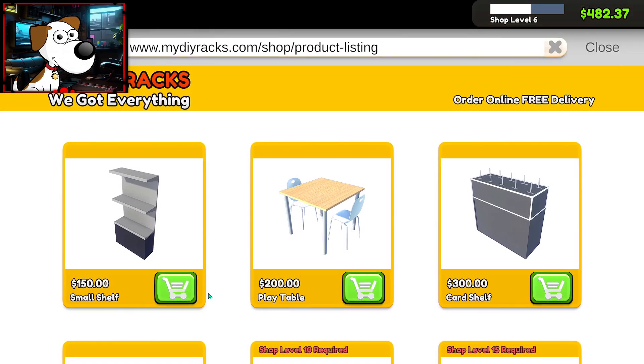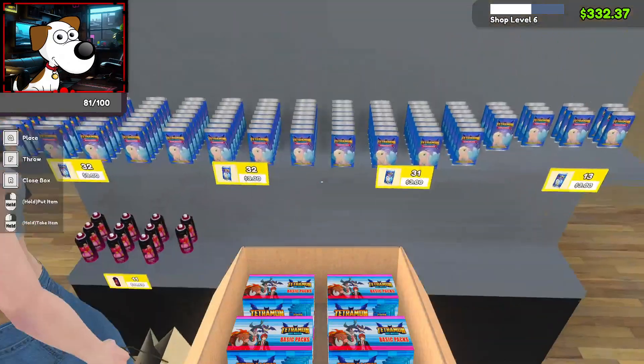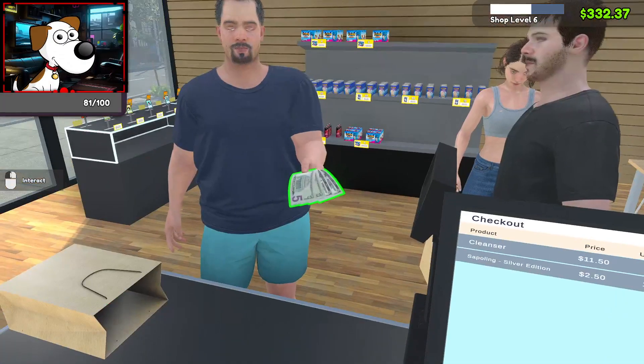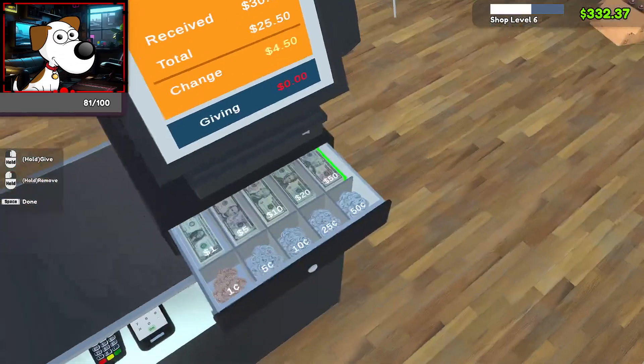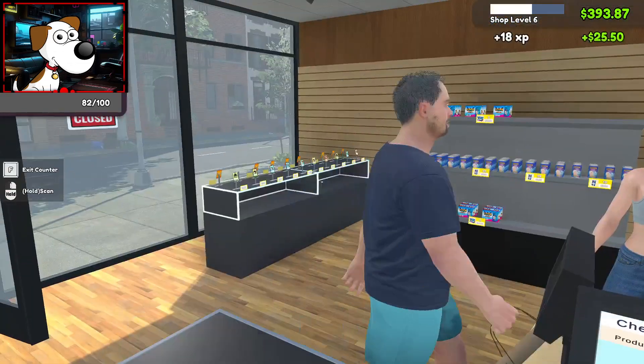Alright, we have enough money — I think we can buy another shelf so we can extend this shelf. The booster boxes can go on the bottom shelves. Sorry, I'll check you guys out really quick. Oh, you're buying a card too? You got $2.50 for the silver sapling edition. One, two, three, four — $0.50 back. Have a good day.